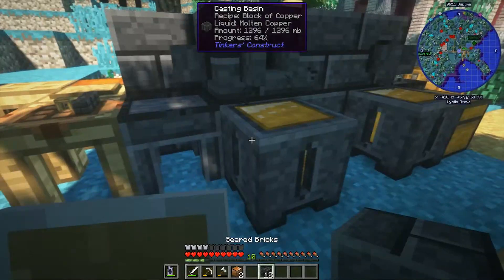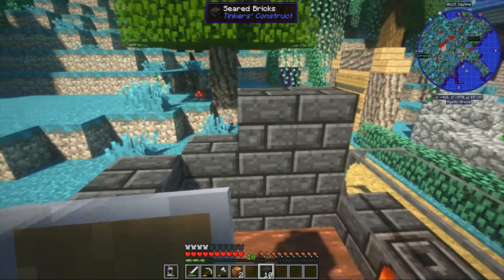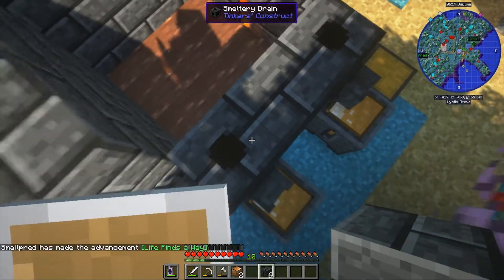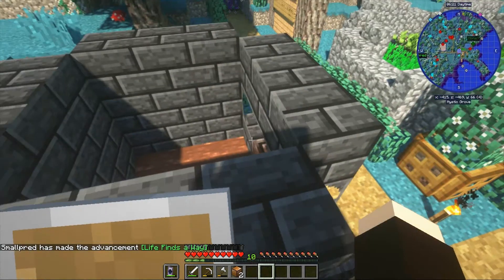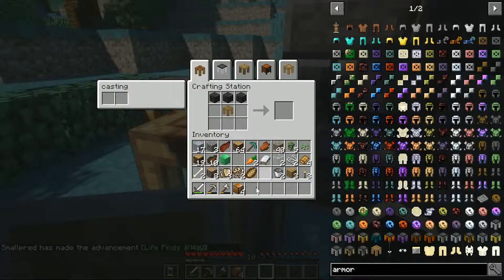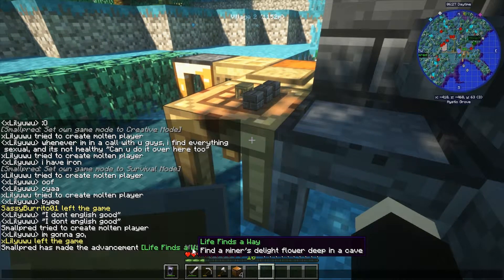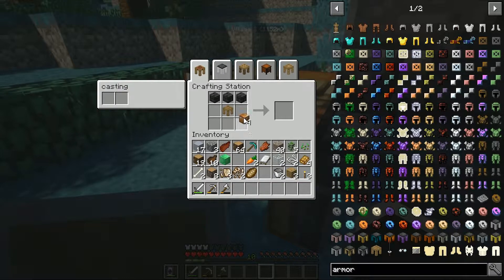Whilst I'm waiting for that to do its thing, you can raise this up by one layer. The final mod says — well, when it said 'life finds a way', I thought that was an achievement for some reason.